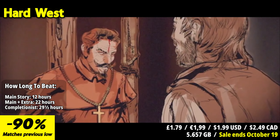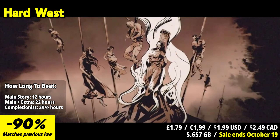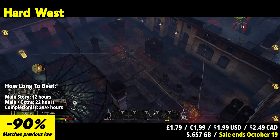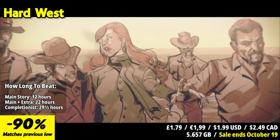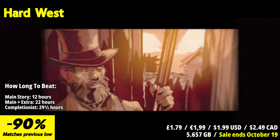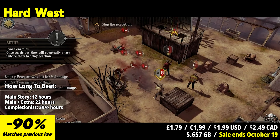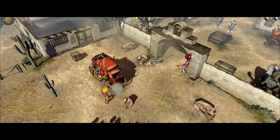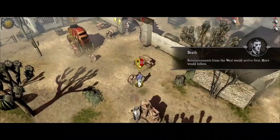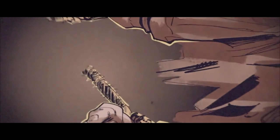Hard West is a dark and atmospheric turn-based strategy game that combines tactical combat with an intriguing Wild West setting, adding a supernatural twist to create a unique gaming experience. One of the standout features is its gripping narrative and worldbuilding. In Hard West, players are transported to a twisted and gritty version of the American Wild West, filled with outlaws, gunfights, and supernatural elements. The game's story weaves tales of revenge, corruption, and supernatural powers, immersing players in a dark and mysterious world. The turn-based combat system offers a blend of tactical decision-making and supernatural abilities.